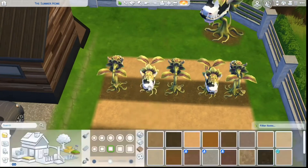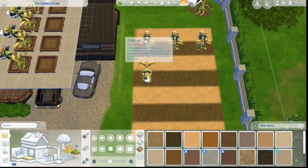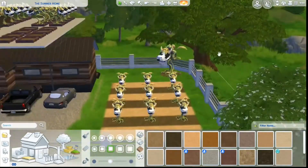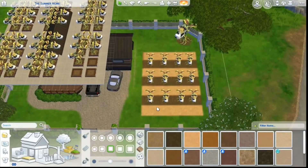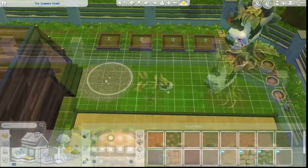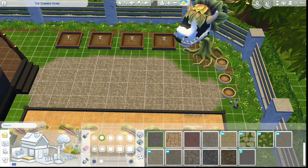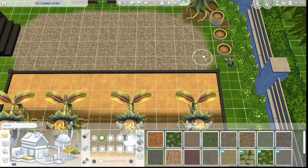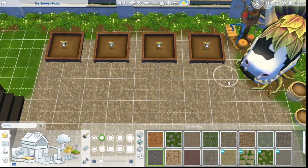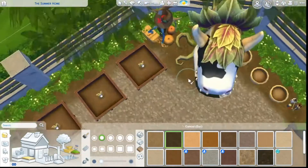Over here we have the cow plants. I tried to have them face different directions but they all ended up facing the same direction. We have three rows of four regular-sized ones, one giant one, and a few babies in the back. It's a nice little gravelly area. I had a hard time figuring out what to put here — eventually I put more garden plots and more baby cow plants, so whoever owns this property is just cow plant crazy.